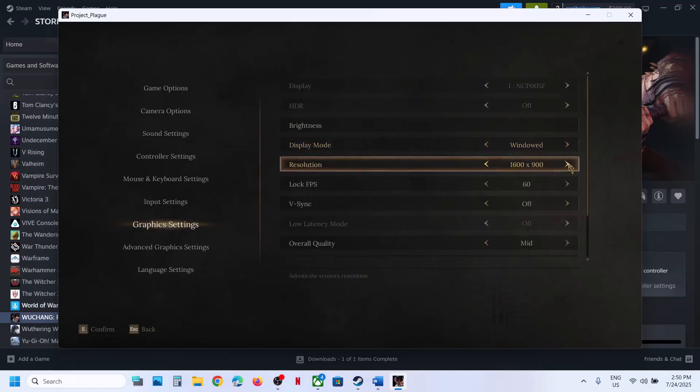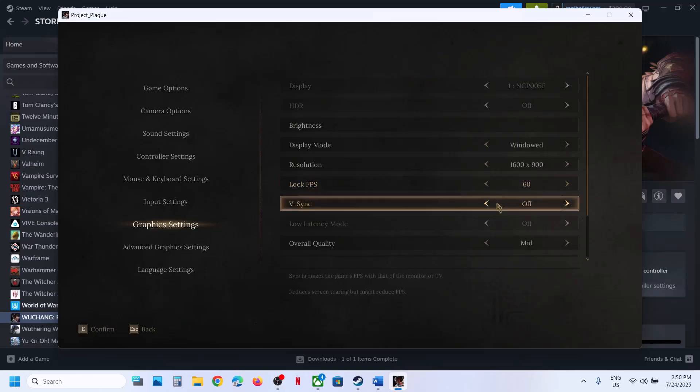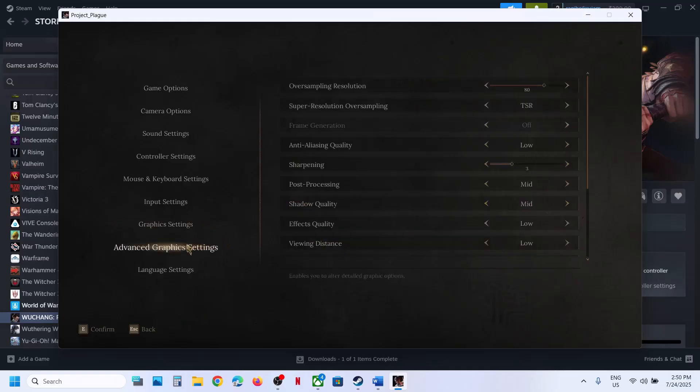If the resolution is set to 4K, you can try 1920x1080p or even lower. I have capped the FPS at 60, so if it's set to Unlimited, maybe try 90 or 60. For V-Sync: if it's on, turn it off and check; if it's already off, turn it on and check. Then confirm the settings and go to Advanced Graphics Settings.